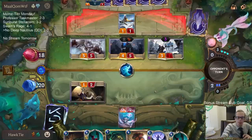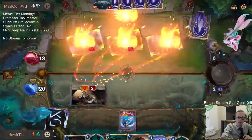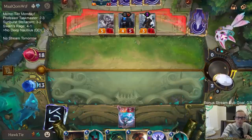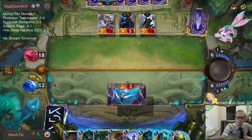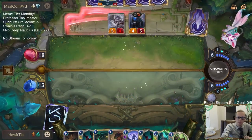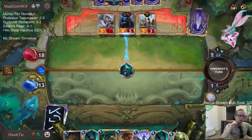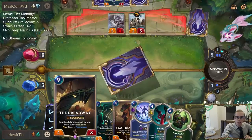Using Pool Shark as a gain-five-life card. We play Nautilus next turn, the turn after we have double Riptide, and then the turn after that we have the Dreadway.